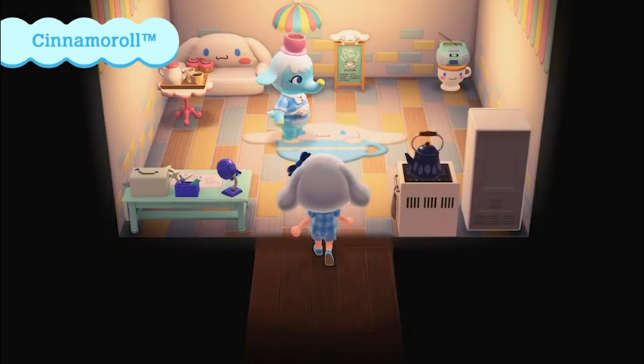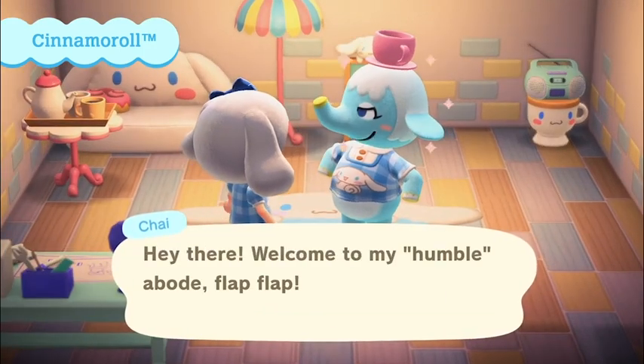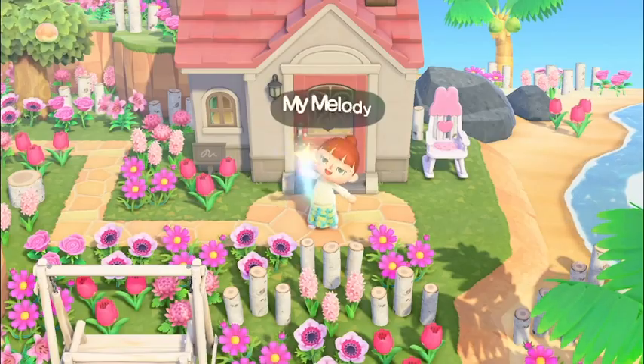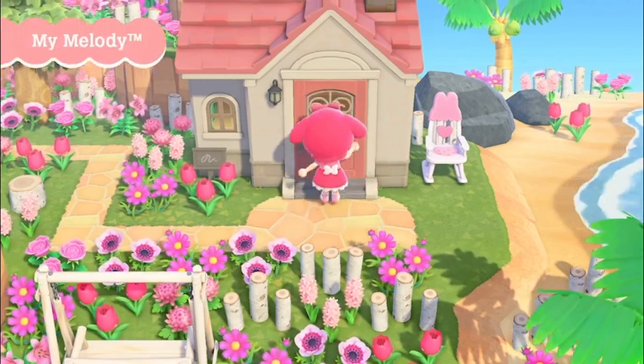We have six villagers to go through: Etoile, Chelsea, Toby, Marty, Chai, and Rilla — all inspired by different characters in the Sanrio world. With that said, let's get this ranking started with number six: Toby.